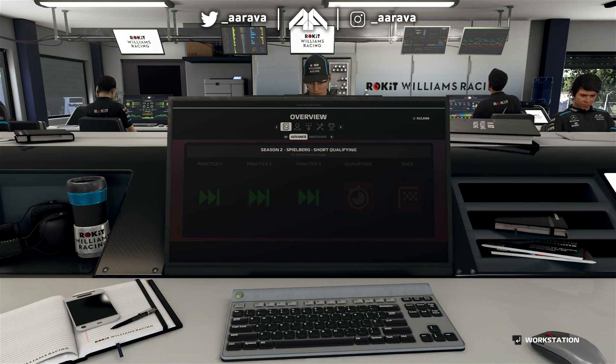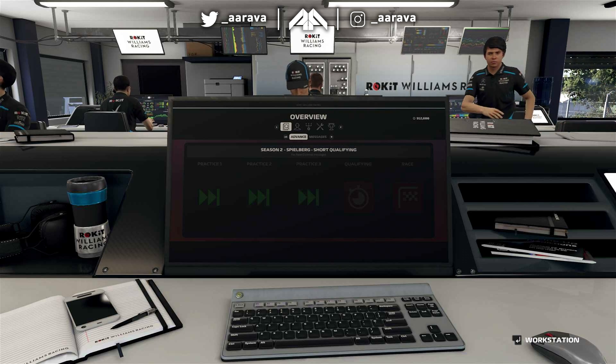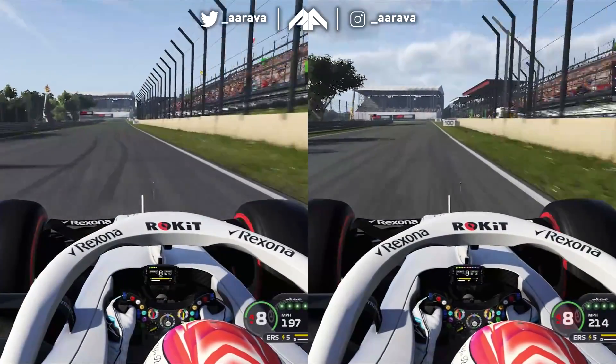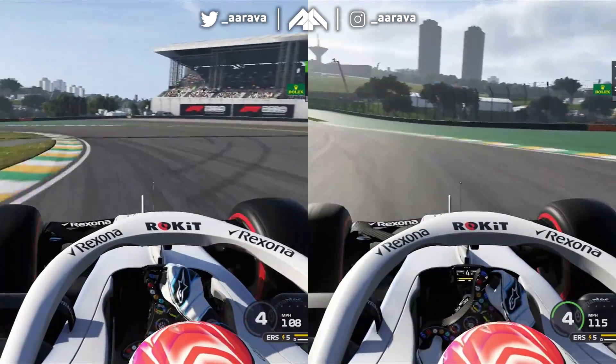Hey, what's up guys, Arava here and welcome back to a brand new video. We are back once again with the fully maxed out upgraded Williams car in F1 2019 career mode. This is a continuation of the F1 2019 experiment we did with the maxed out car last time — a few days ago we uploaded what it was like to drive a maxed out Williams car around the Brazilian GP, saw how fast it was to get from last place to the very front, and the difference between the fully maxed out car and the base car in a direct comparison.